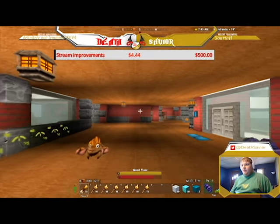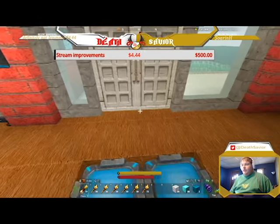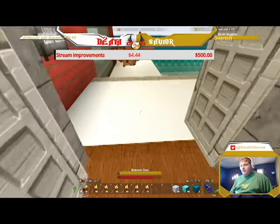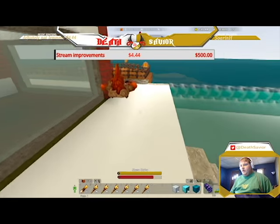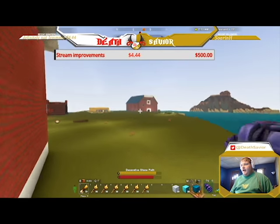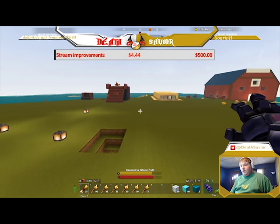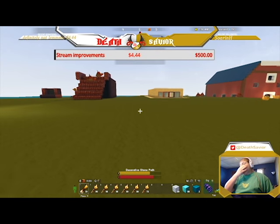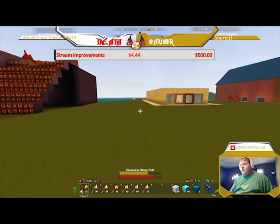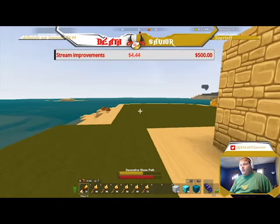We're going to start out with what a lot of people know about: the cold diamond trick. Basically what you're going to want to do is find tar — down in caves and things like that. I've got a tar spawner already made myself, but I'm going to show you one down in this cave over here so you guys can see what you're looking for.